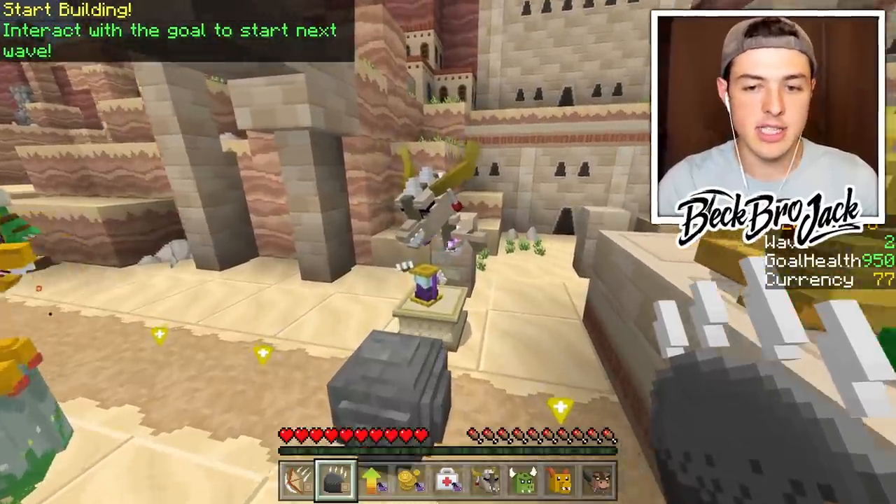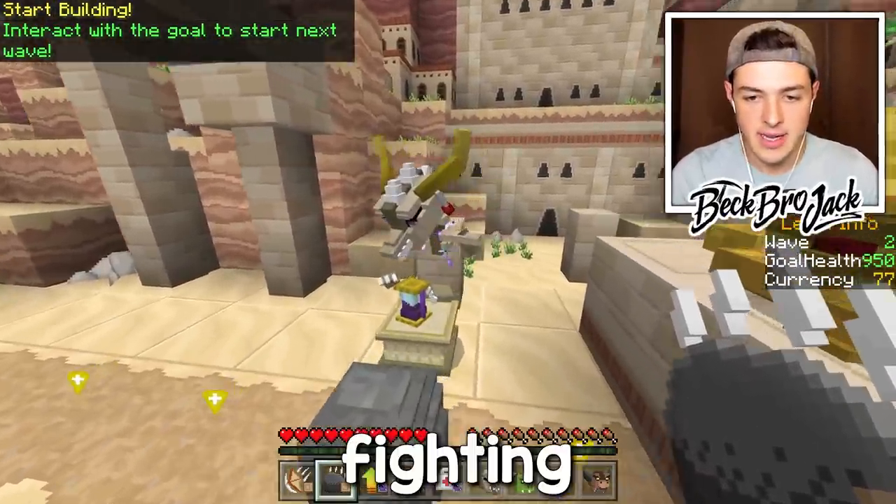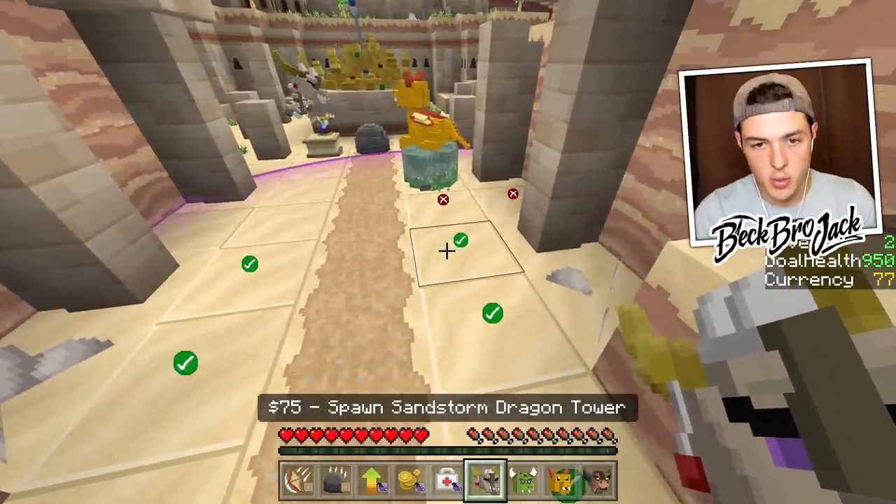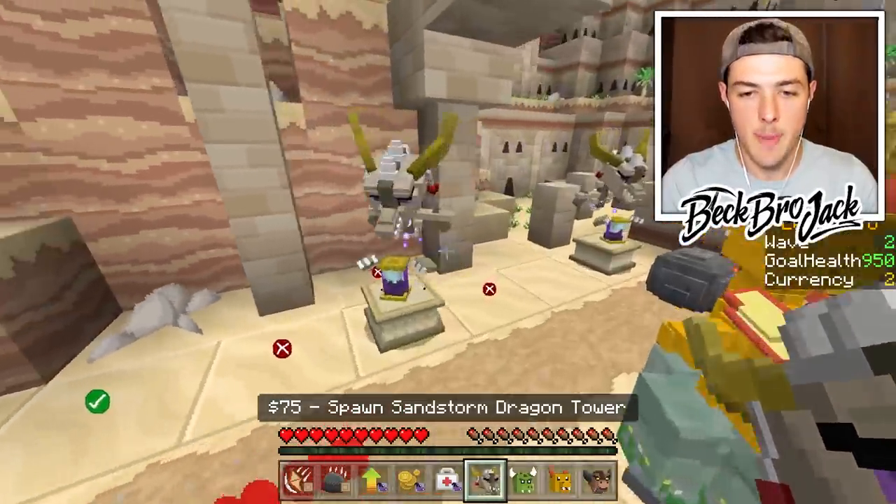Got him. The Sandstorm Dragon is pretty good at fighting the flying enemies, like the hippos that are flying through the sky. So we're probably going to need another one of them. Sand Squito, welcome. Start the wave.